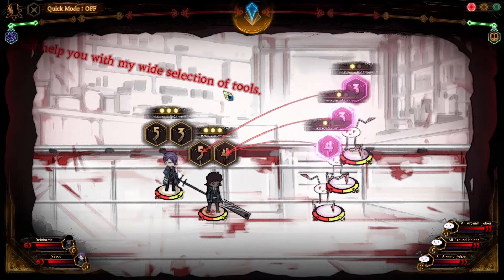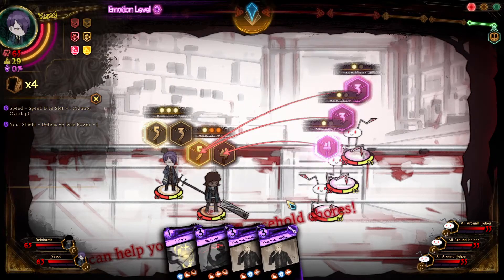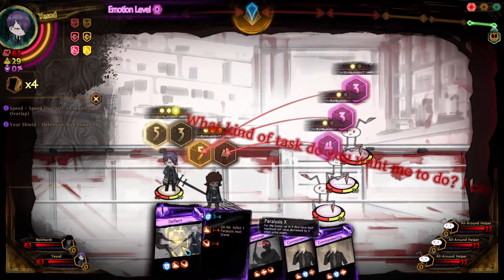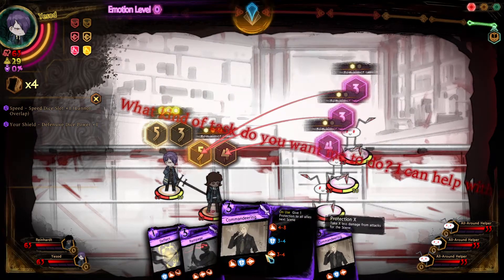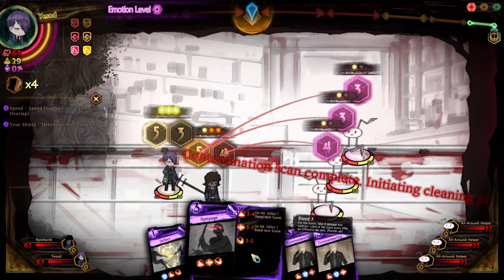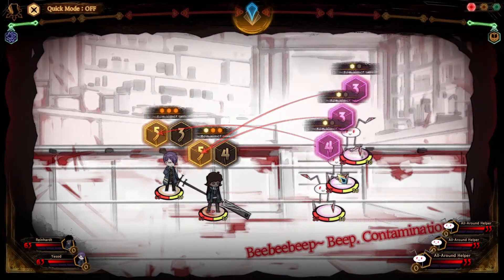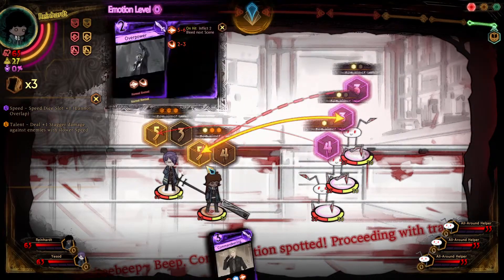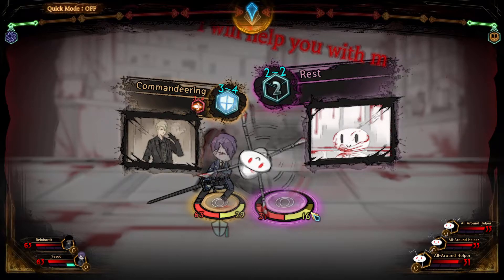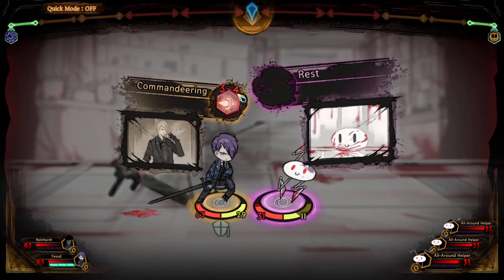Rampage hits most of the time but everything's so expensive. They're weak to blunt - you do two to four, so four to eight damage. Let's do it like this. Only four - I rolled a four. Oh five - that's nice, and this is still stagger damage.